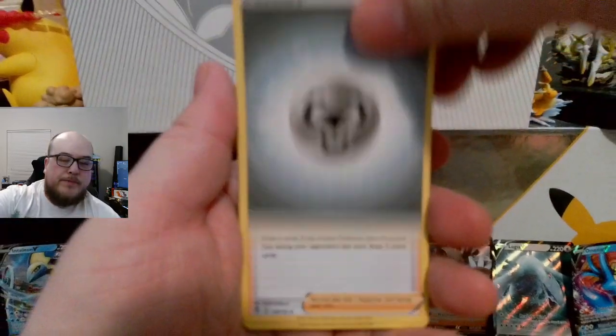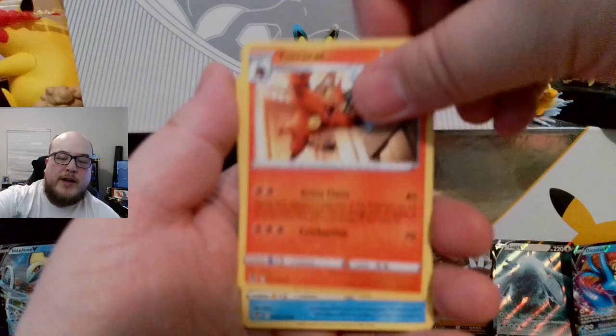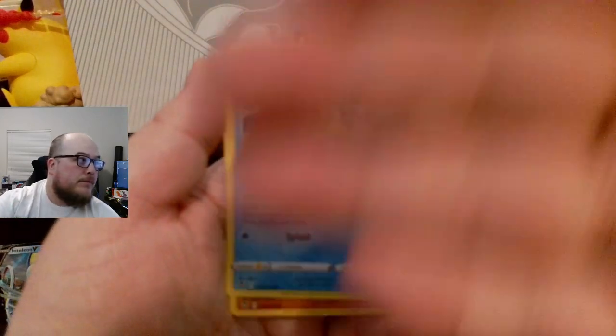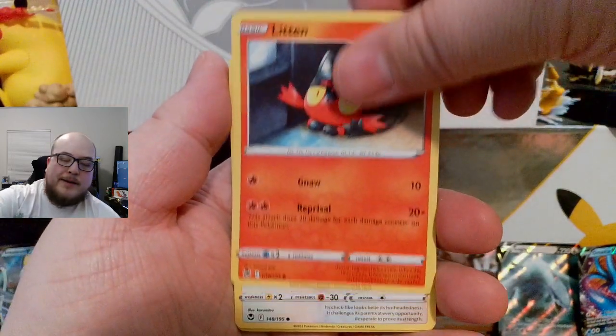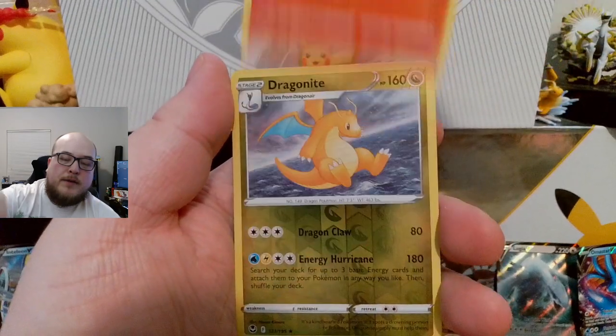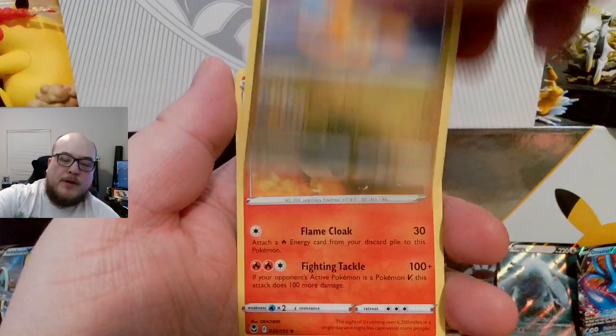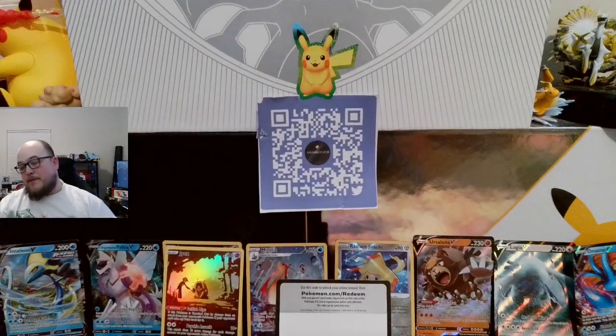Alright. Energy. Gym Trainer. Curly Up. Torchic. Nope. Phoebus. Vanillish. Litten. Rufflet. Fennekin. Dragonite Reverse. And an Arcanine Non-Holographic. So it did fail me. Boo.